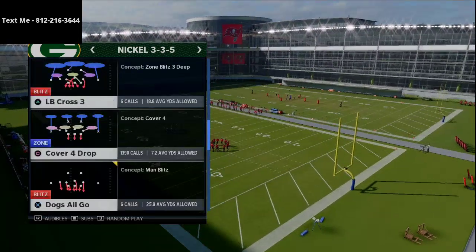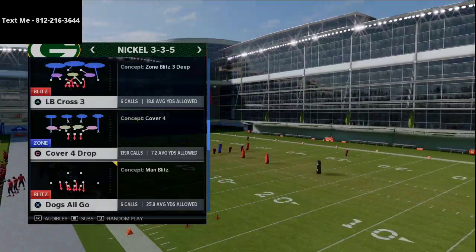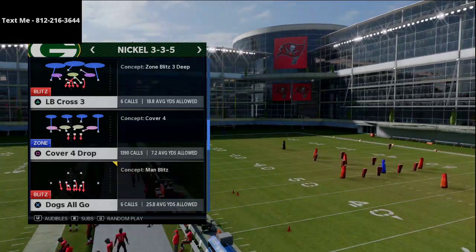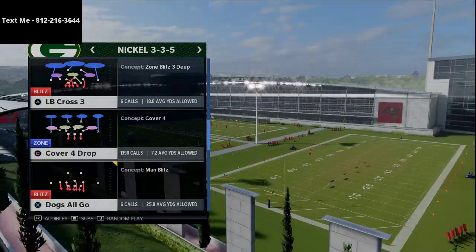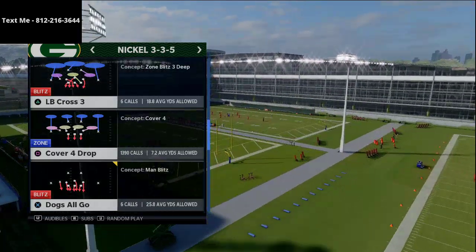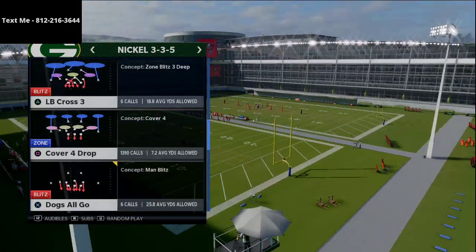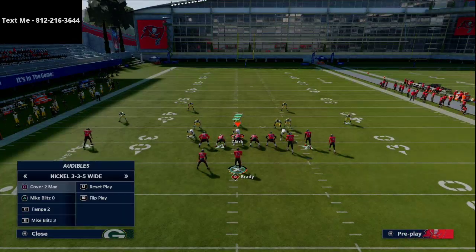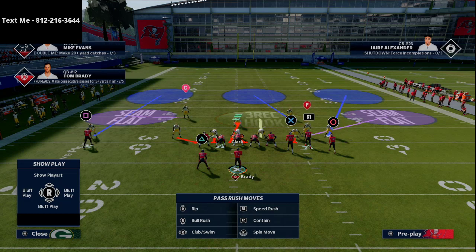If you want the full ebook, the link is in the description. We're going to come out in nickel 3-3-5 wide or nickel 3-3-5 normal cover four drop, then audible to Mike Blitz 3 from the nickel 3-3-5 wide as soon as we get on the field. It's really quick — one click over, hit R1, and we're in press coverage.